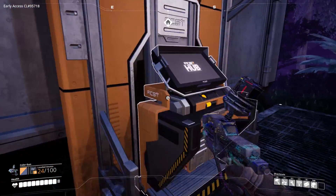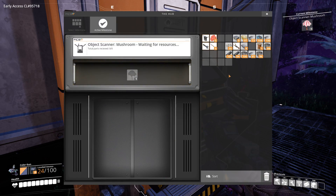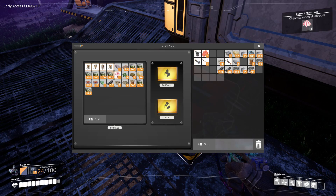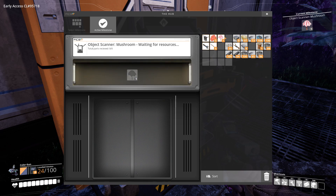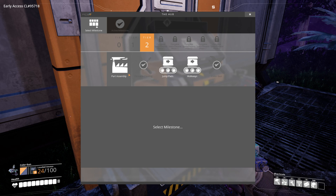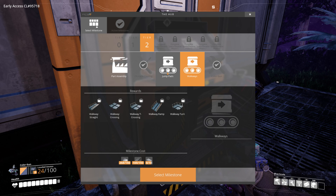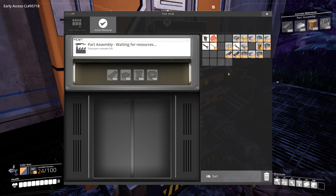Let's check out what we need. Let's research the bacon agaric scan. Let's get that working. And now, what should we research next? I think it's going to be part assembly, because that's the way forward. Let's give it everything we have here, and then we'll visit the mall and see what else we can feed it.